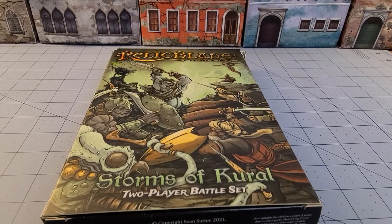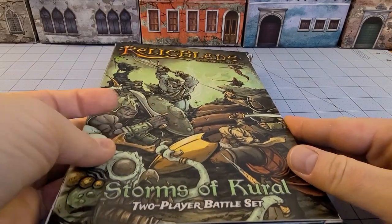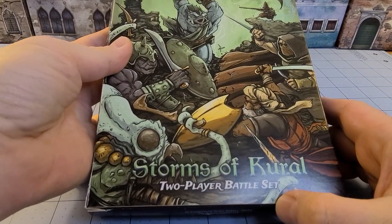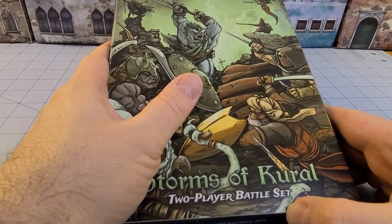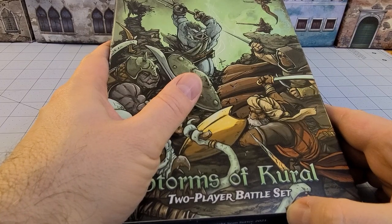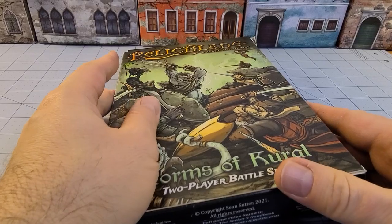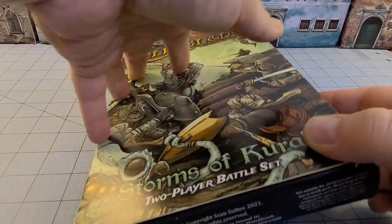Hey everybody, welcome to Obscurities and Miniatures! Look what the mailman dropped off today — we have the new Relic Blade two-player starter set. Once upon a time I actually did a review for the original two-player box set, which ended up having all kinds of other stuff inside it. I don't think that's the case this time; I believe this is just the new stuff.